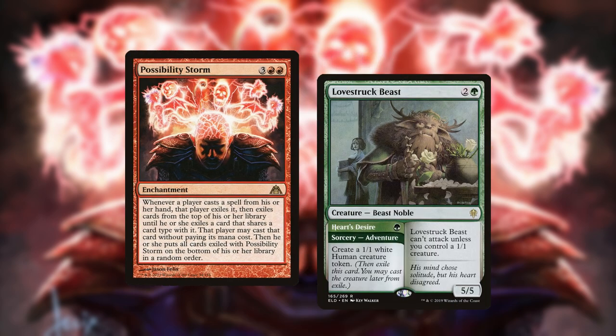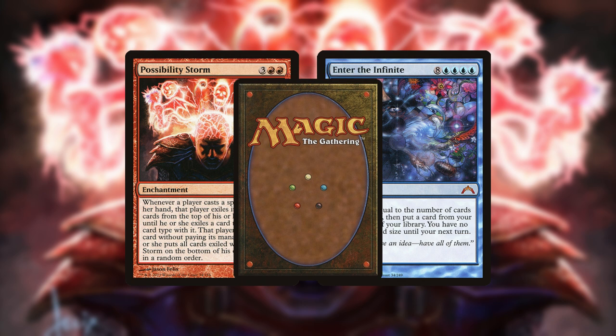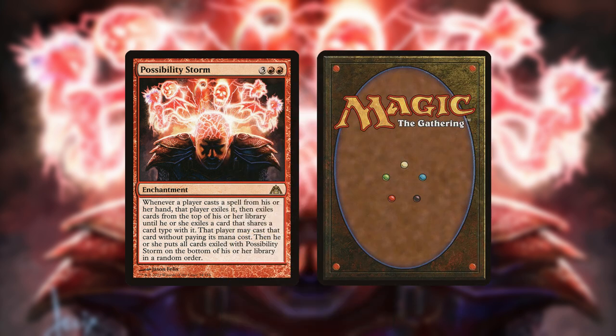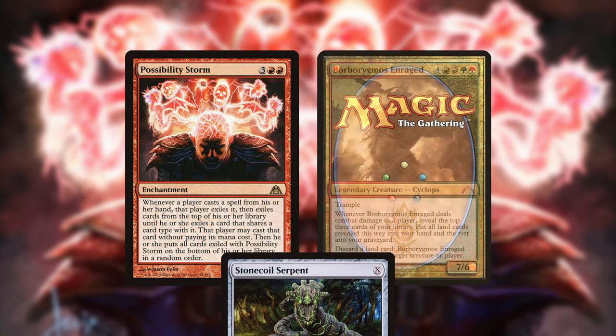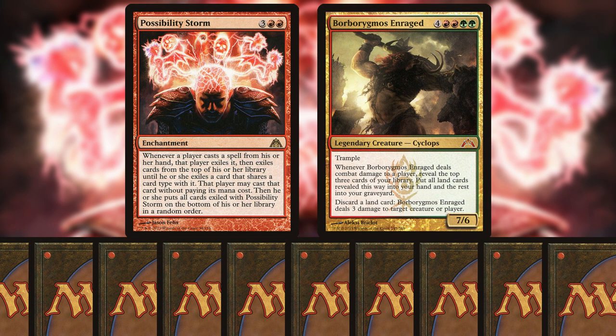The end goal is to win with the following series of actions. First, resolve Possibility Storm, then cast a Sorcery, flipping over cards until you hit Enter the Infinite. Second, Enter the Infinite draws the entire deck and puts one card back, that card being Borborygmos Enraged. Third, cast any creature — in particular a one-of zero-mana Stonecoil Serpent. Since Borborygmos is the only card in the deck, it'll be cast instead. Fourth, since the entire deck is in hand, you'll have enough lands to activate Borborygmos and bolt the opponent to zero.